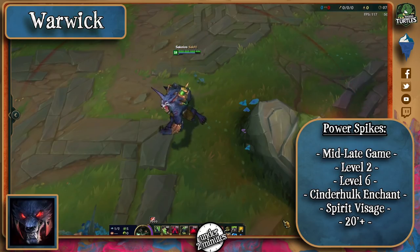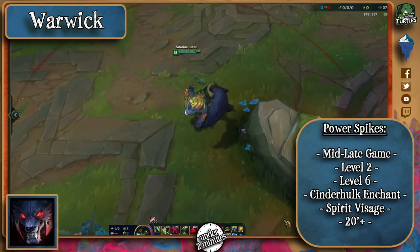His level 2 when he can make enemies fear him and his level 6 are game changers when it comes to Warwick and increases his ganking potential immensely. Right now, people are building him much more like a tank and that will not change so soon, so Spirit Visage greatly increases his healing and the Cinderhulk enchantment makes him deal a lot of damage due to his stickiness.